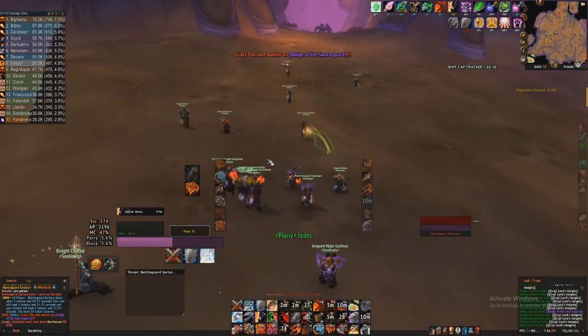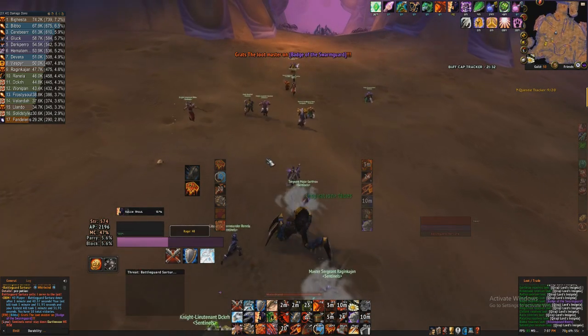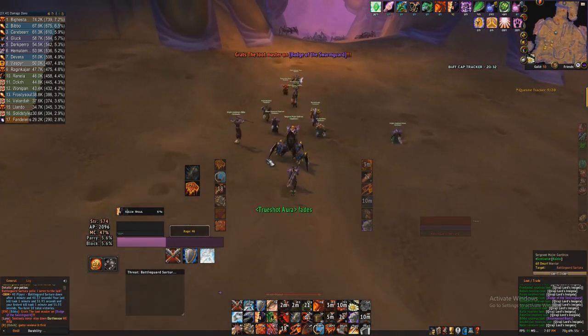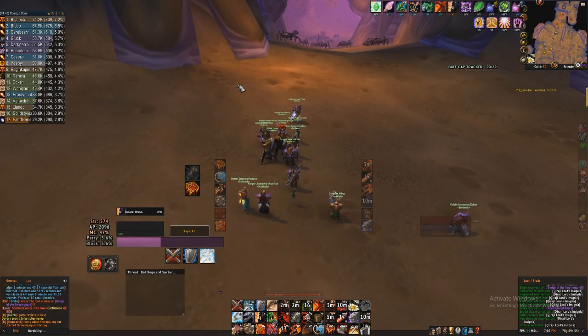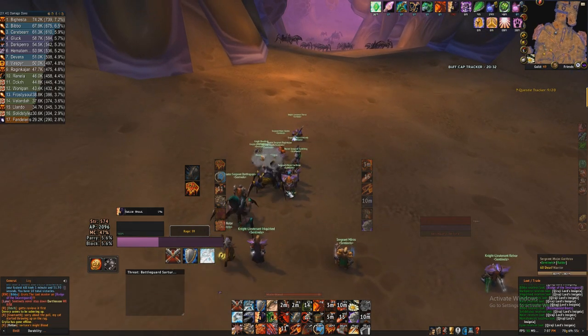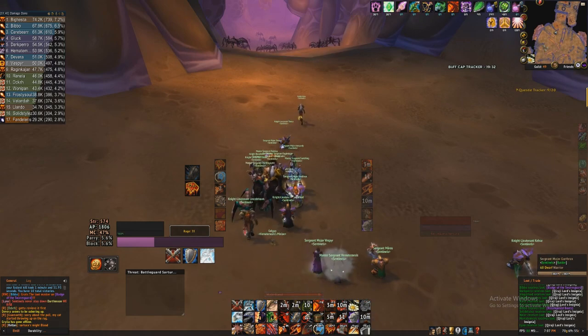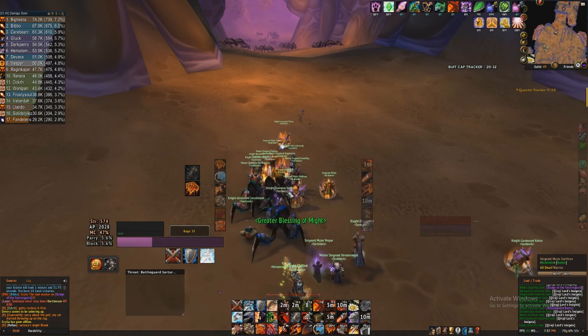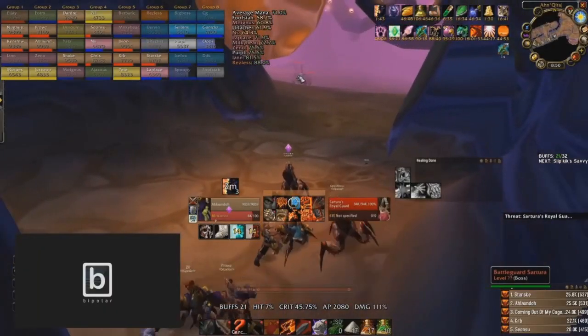Badge of the Swarm Guard dropped, which I got — that trinket is awesome. So that's the fight if you do it in a more normal way, not as sweaty as guilds that are coordinated enough to have everyone murder all the ads immediately. I did 739 DPS, so you can still do great damage this way. Now let's talk about the cleave strategy.